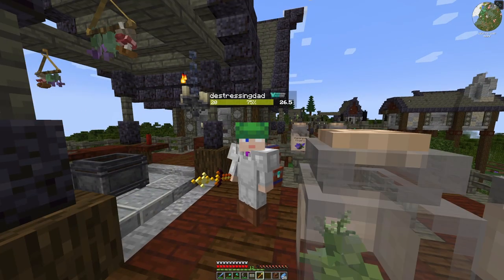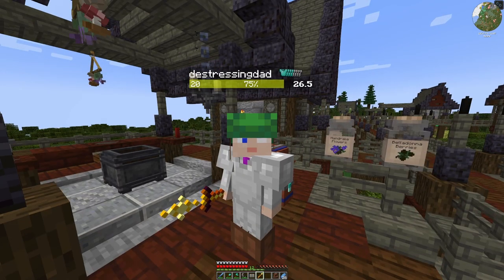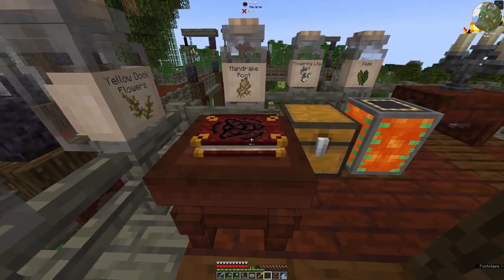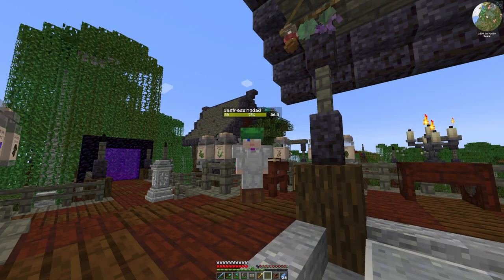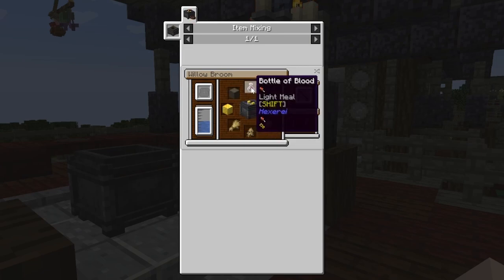There are apparently floating villages, so we're going to try and find one of them and maybe that will become our home. First of all though, we need to make a broomstick. To make a broomstick, we need some mandrake root, some wheat, some gold blocks, some willow logs, and a bottle of blood.